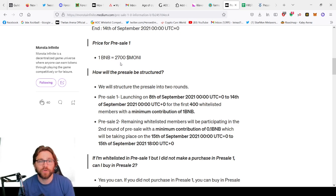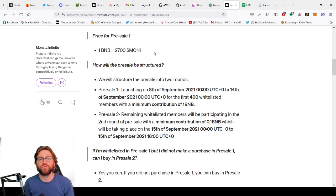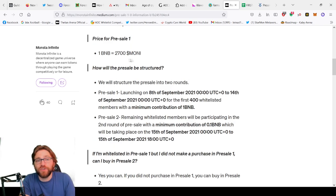If you're whitelisted, you have a chance of buying one BNB's worth, which will give you 2,700 Money tokens. This is more than you'll need — the entry cost is just 80 Money token to purchase one character, and you'll need three, so you'll have a lot left over. You can hold onto that token; looking at the roadmap, I reckon in six months' time it's probably going to be worth a lot more than one BNB.